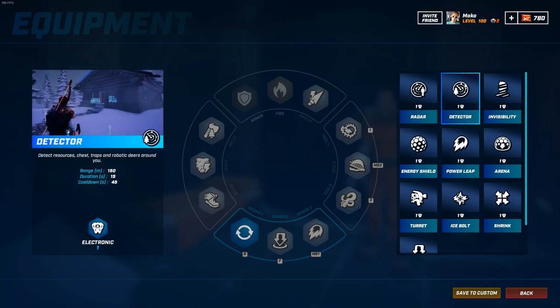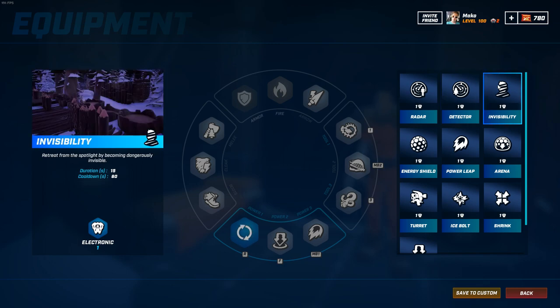Detector: don't mind it — it is going to be removed in the next patch. Invisibility: turns you invisible for 15 seconds. It's a good addition for a sneaky playstyle and a great escape tool, especially in bushy areas or where there are a lot of trees. It is not that great against experienced players since you are not completely invisible, and experienced players know how to spot players through invisibility.